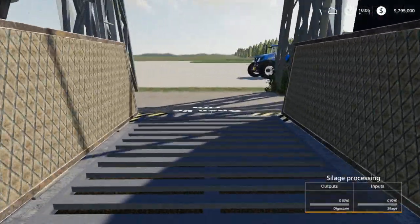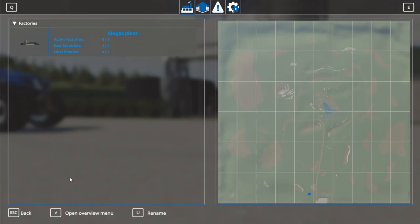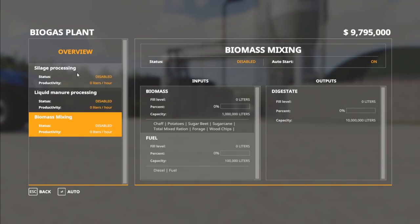So what does this exactly do that makes it special or a little bit different — what's its purpose? If we go into the Control G menu, or the Global Company menu, and open that up, there are three different things it can do: it can process silage, liquid manure, or biomass mixing.